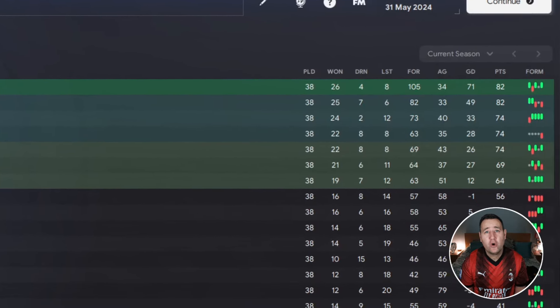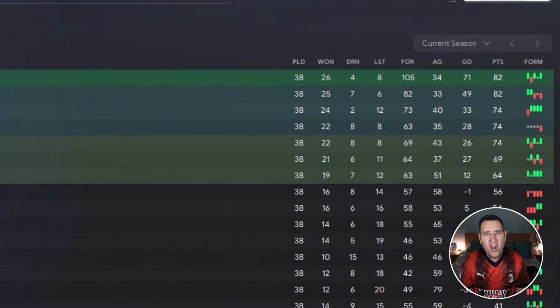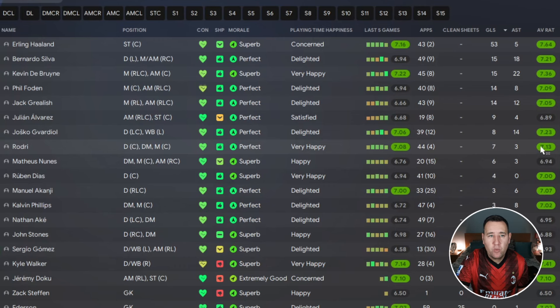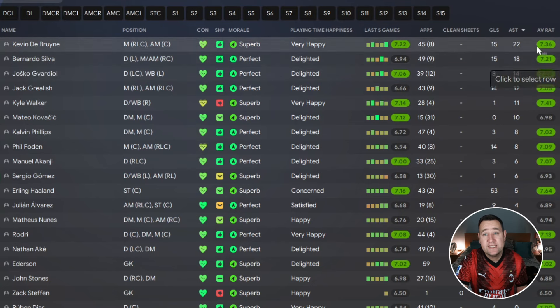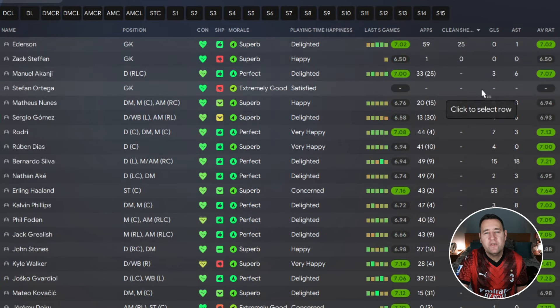Man City scored 105 goals, with a goal difference of 71, but a low points tally of 82. Haaland is the top scorer with 53 goals; Bernardo Silva has 15 goals and 18 assists; Kevin De Bruyne has 15 goals and 22 assists. Haaland is the best performer with a 7.64 rating, and they recorded 25 clean sheets.